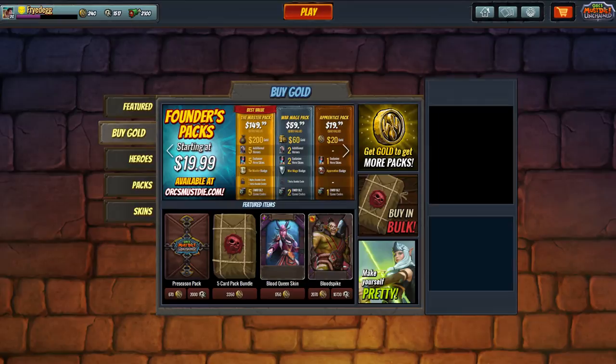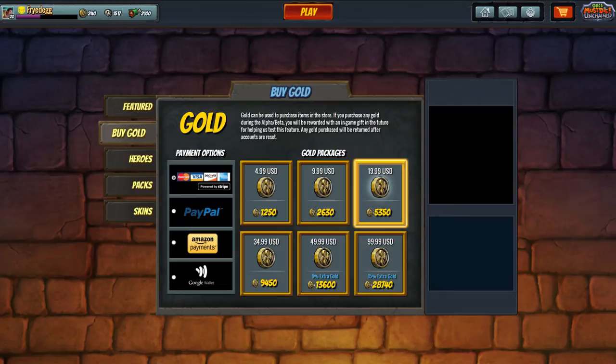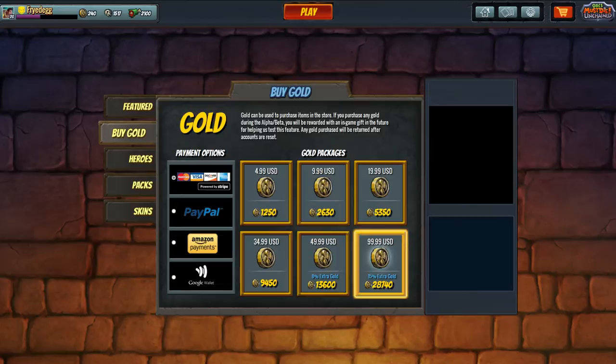Looking at gold purchases, the only two times you get a discount is buying $50 or $100 worth of gold. For $100 you get 28,000 gold. But the $150 founders pack gives you around 140,000 gold — so the founders packs are way more lucrative for getting gold.